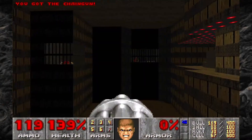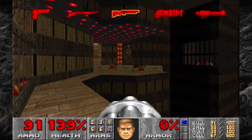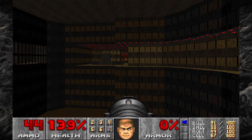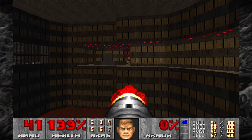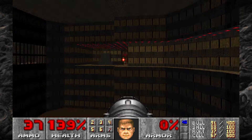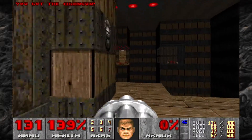Getting onto this side of the room will open up a wall back here, revealing a couple of Chaingunners and a Mancubus — get ready to take those guys out. Fire a couple of Rockets over there, try and take out that Mancubus, then one more Rocket for good measure. Head over there and see if any Chaingunners are still alive — looks like we took care of them all.